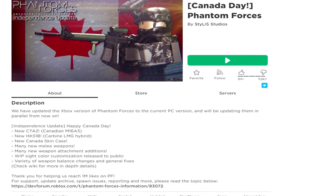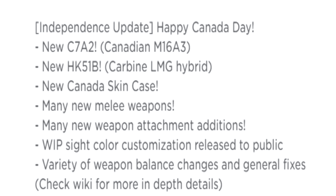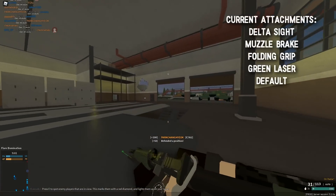Silas released a new update yesterday, July 1st, titled the Independence Update, which brought us the new C7A2, the HK51B, the Canada skin case, some new melee weapons, some new attachments, sight colors on your guns which is pretty interesting, and a bunch of new generic weapon balance changes and some general fixes — but we're going to have to talk about that in another video.